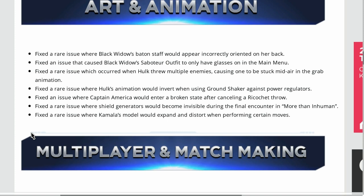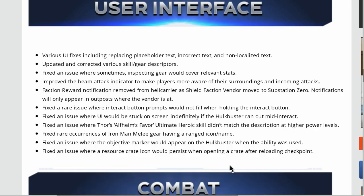Fixed an issue where Captain America would enter a broken state after cancelling a ricochet throw. Fixed a rare issue where shield generators would become invisible during the final encounter in More Than Inhuman. Fixed a rare issue where Camilla's model would expand and distort when performing certain moves. Fixed various multiplayer and matchmaking fixes.